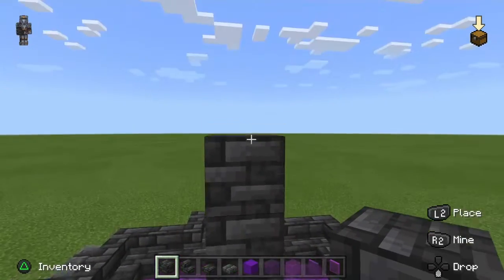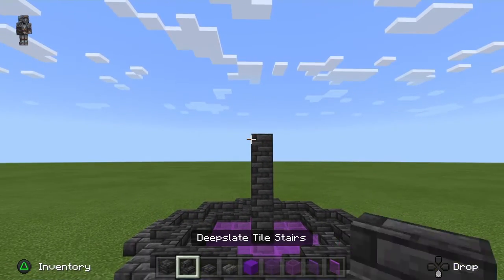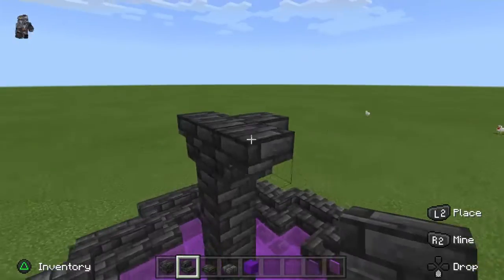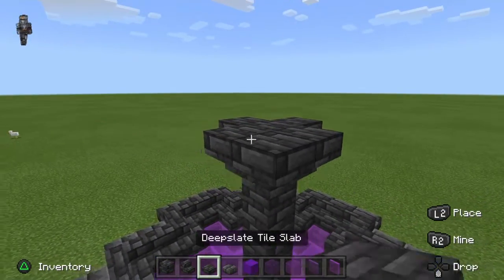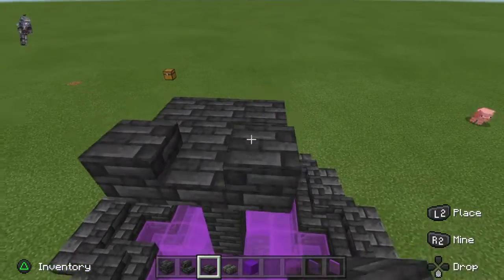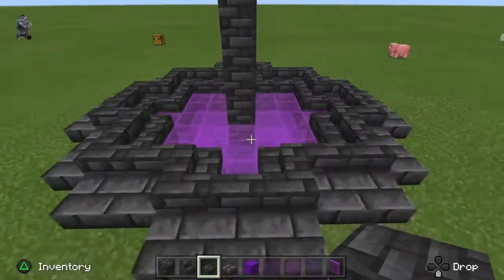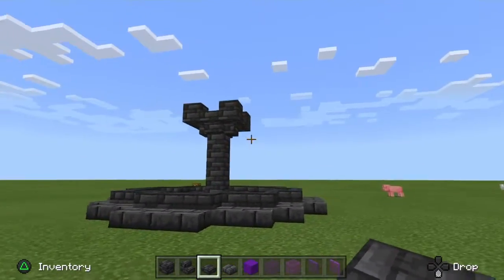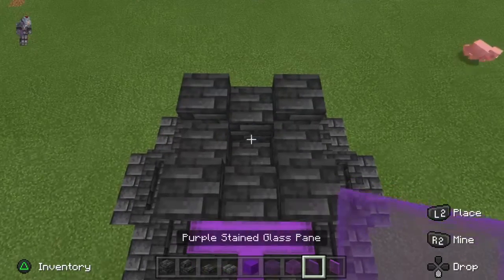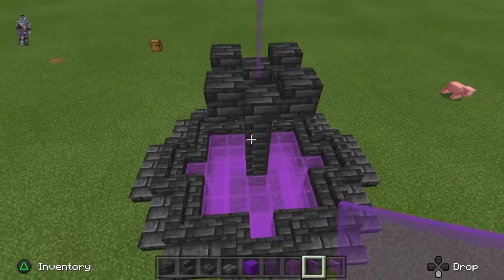After this, count the blocks — one, two, three, four, five — so the pillar is about this high. Take your stairs and place them all around the central pillar. Then take your deep slate tiles and fill in all the sides. Place on top and break the middle one so it looks like something is going out — you'll have this type of shape.